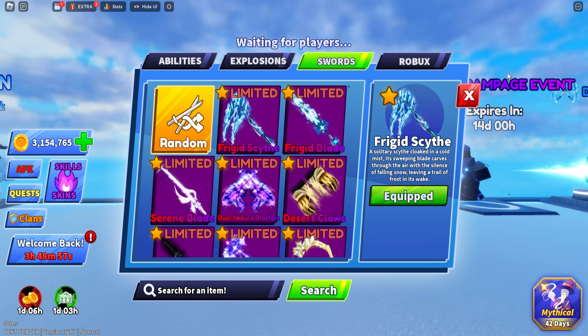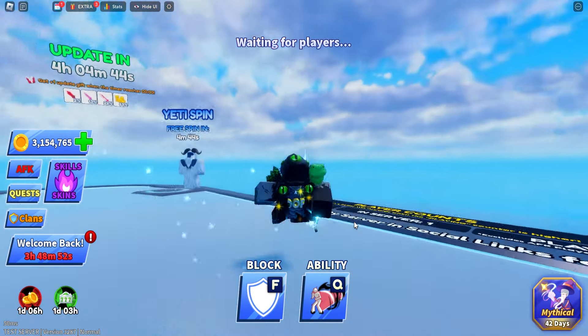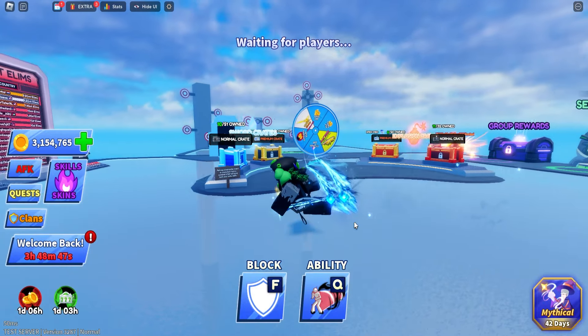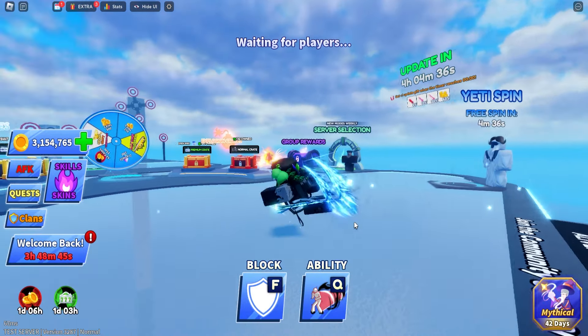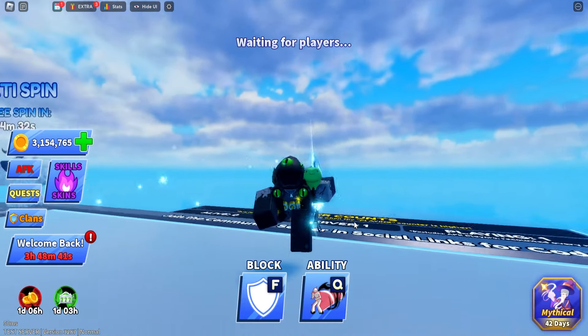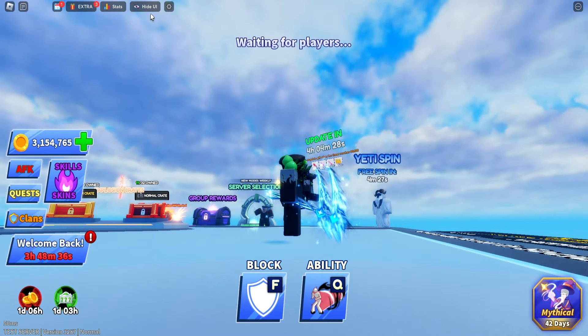I'll quickly show you guys what they look like — it looks really cool, with a Christmasy theme to it. As you can see it has a trail of black dust coming out of it, and also particle effects with a Christmas snowflake effect. The sword is blue, which looks really cool.